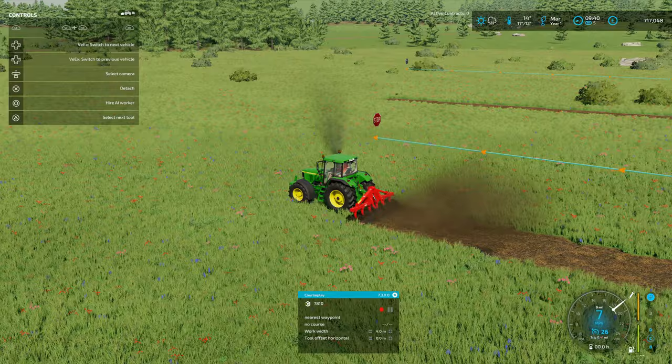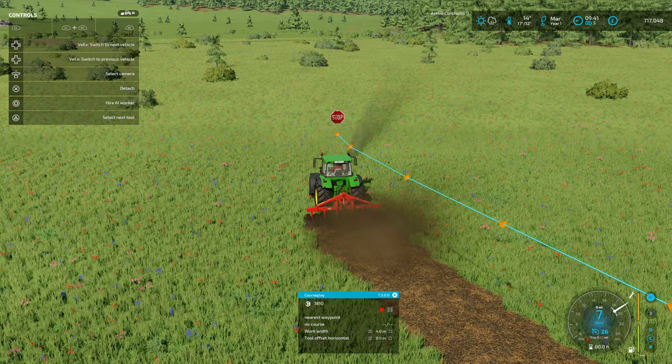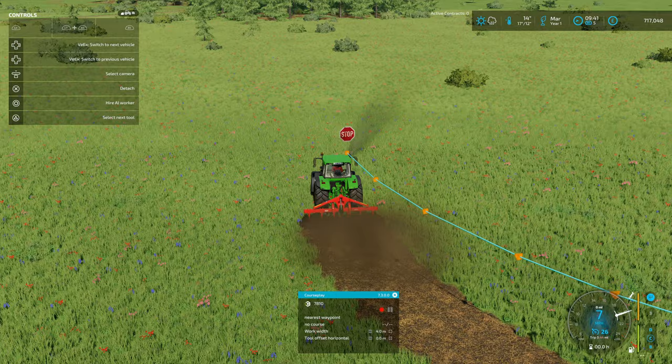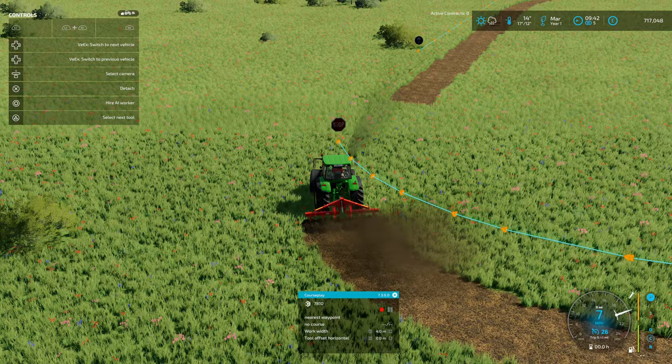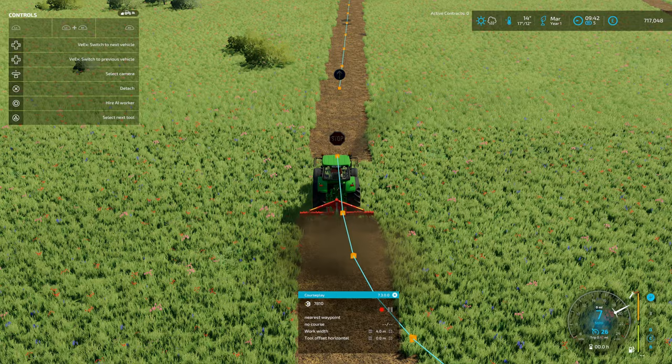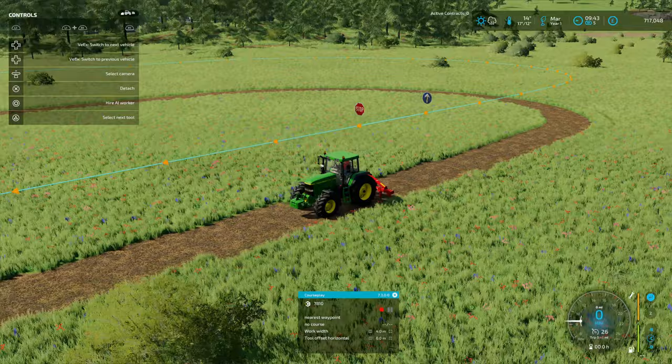When you come around to meet the start point, try your best to align the line you're making as straight as possible with the start point. I've found that if you don't line them up evenly, when the field boundary is created it can go a bit funny. Almost perfect — yeah, that'll do. We've created the boundary of a field.